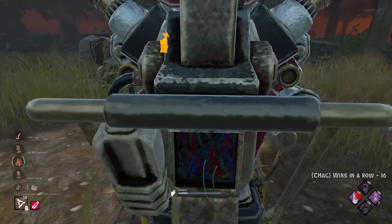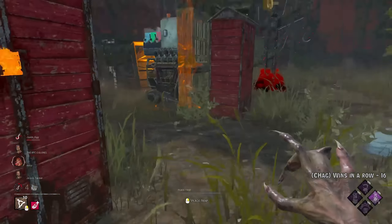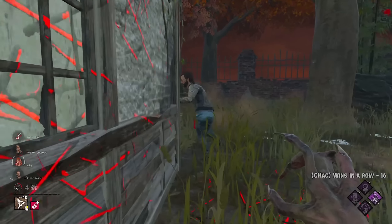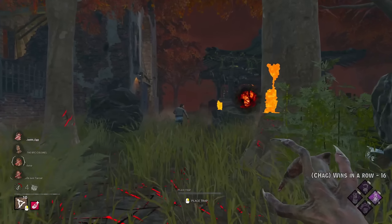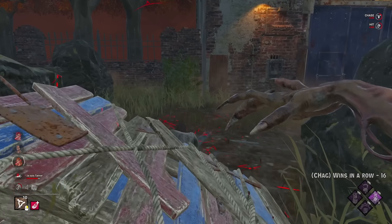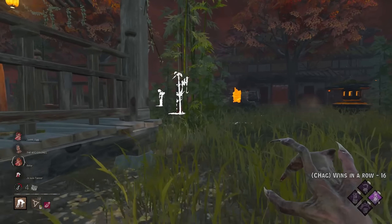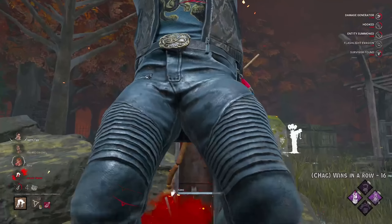Free hit as well. Which gen are they on? This one — makes sense because it has a vault right next to it. Sprint burst gaming. I'll just try and chase this and try to get pain res. I might as well go for this and just hope that I hit that gen in time before they get it. I didn't have my hand on my mouse.